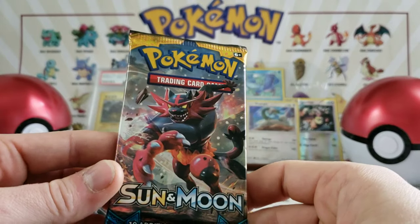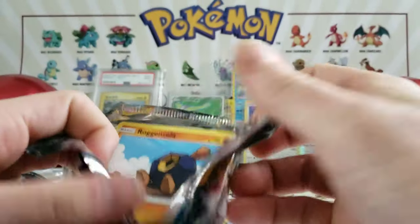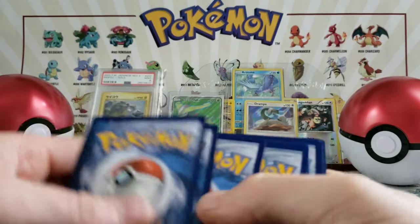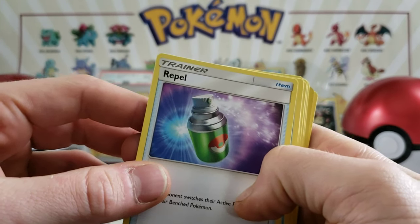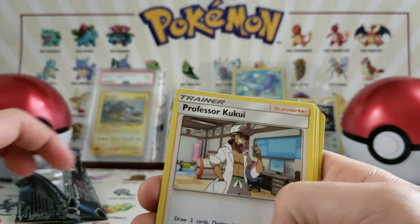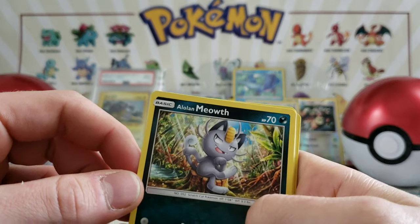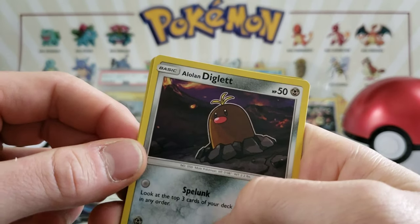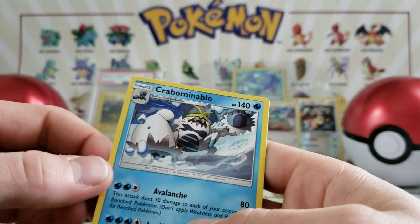So we have a Lost Thunder and a Base Set Sun and Moon. Let's get into the Base Set Sun and Moon. We have a Grass Energy, we have a Repel — never have enough of that when you're playing the video games, those little Rattatas and Pidgeys that pop up everywhere. Corsola, Professor Kukui, Rowlet, Growlithe, Alolan Meowth, a Ditto, Alolan Diglett with a little sprout — sprouting some hair. We have a Rollout for the reverse, and we have a Komala.